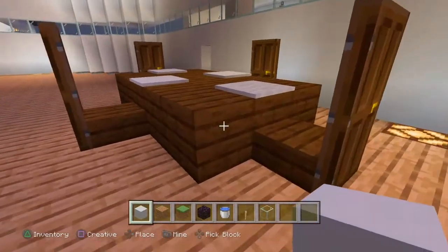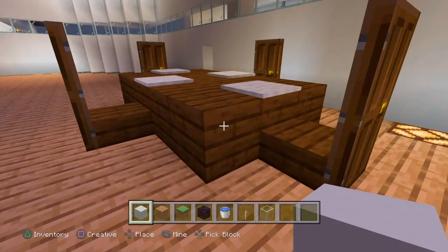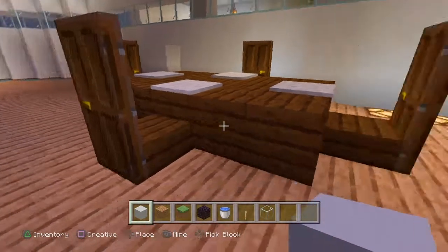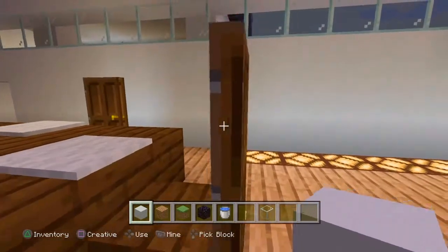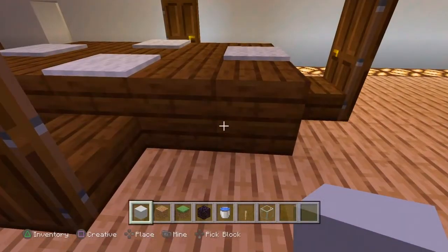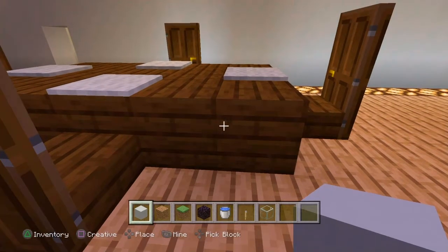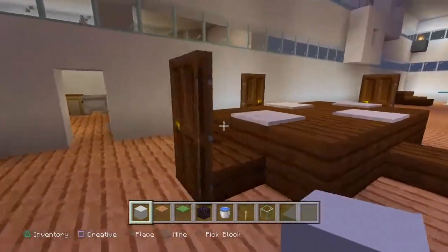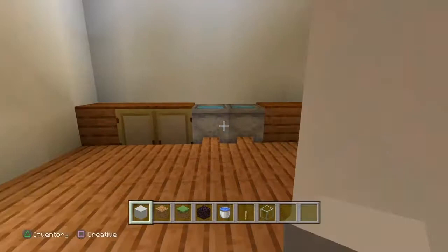Eventually I will put a TV around here. This is the dining table — I went really simple with it. This is a simple mansion, it's not complex at all. I'm a simple dude in Minecraft. A lot of people want to do a lot to their house, which is cool, but I prefer a regular, nice, simple mansion.